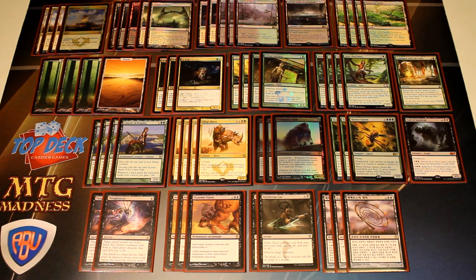For our spells, we have two Thoughtseize, which is really good for the slower matchups where you get to pick away at what your opponent has. We have three Hero's Downfall and two Murderous Cut for our removal. And then we have three Whip of Erebos, which is one of the most important cards for a lot of different matchups — really good for grinding out midrange matchups and really good against tempo matchups because you're going to gain way too much life for them to keep up with you.